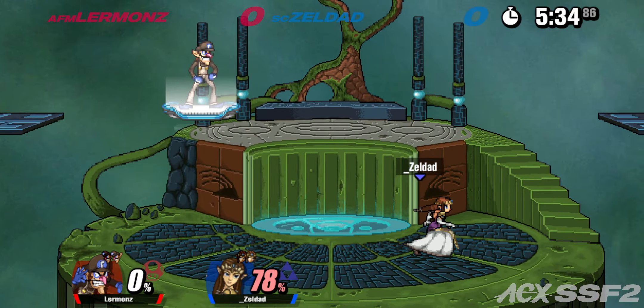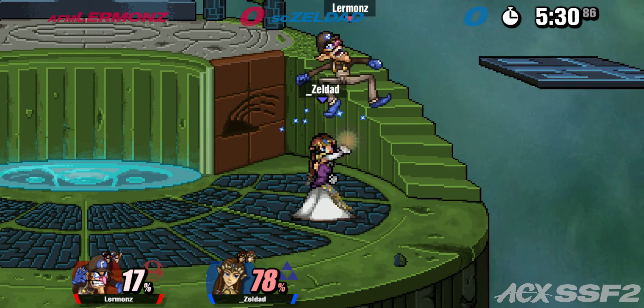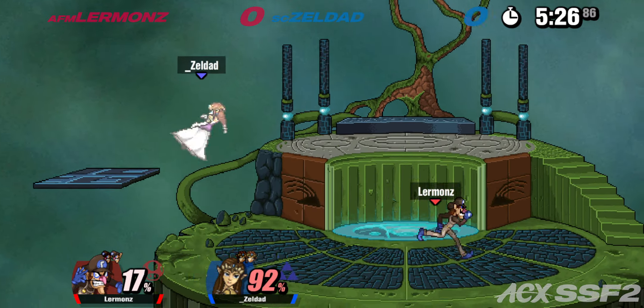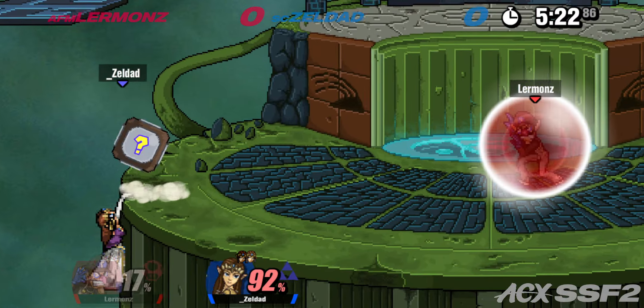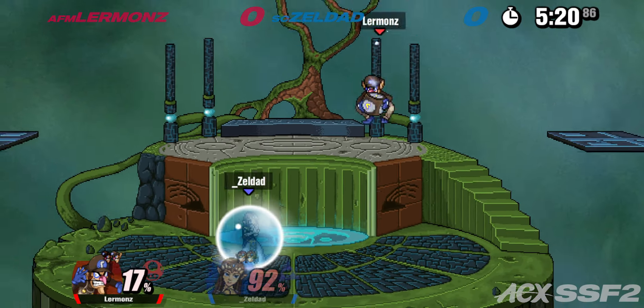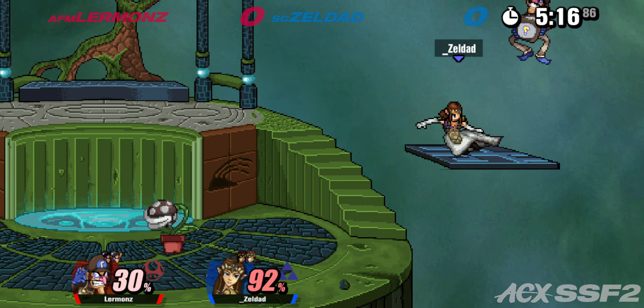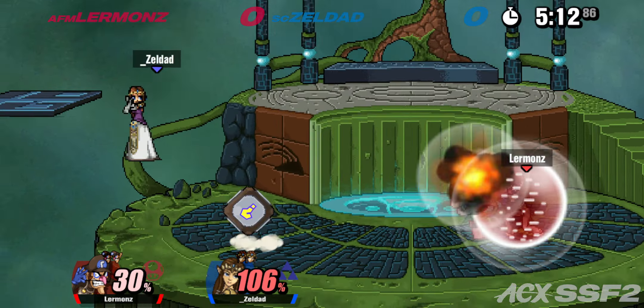The up B hit there almost killed Zelda at 70, which — Zelda's a lightweight and super floaty, but still. Waluigi is definitely one of the more wacky characters in the game. The dice are just silly in general.